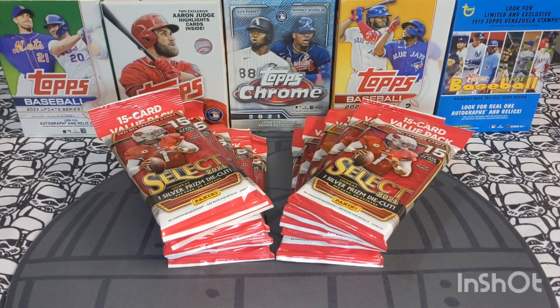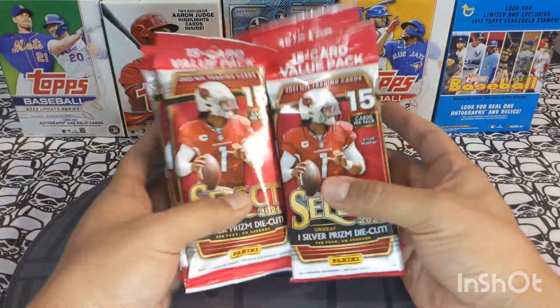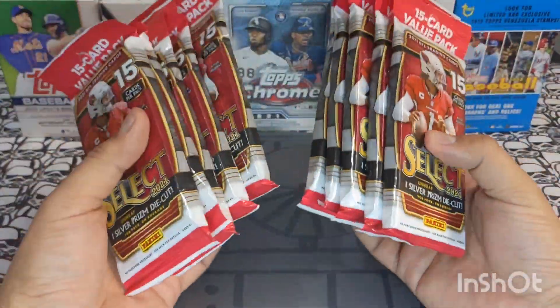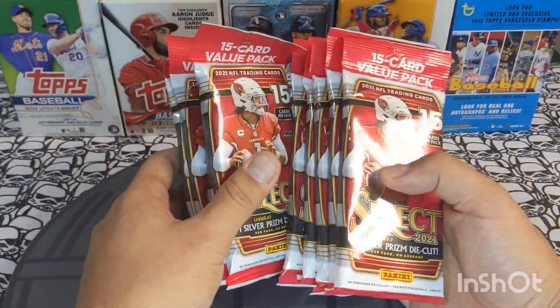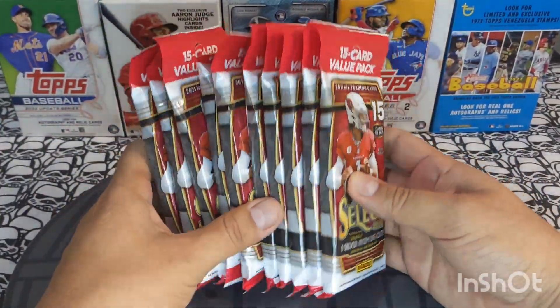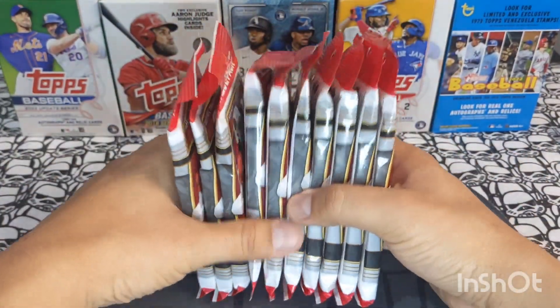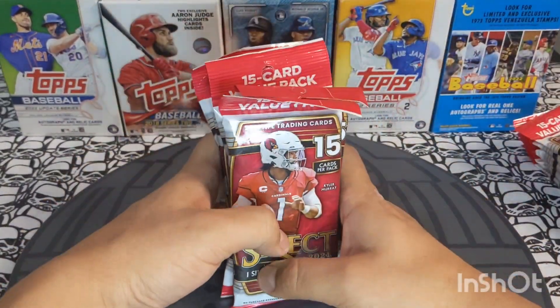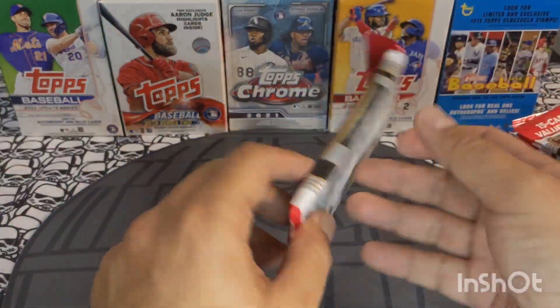Hey sports cards fans, Lucky Peter here with another personal rip. Today we got something different — we got Select Football 2021 value packs. I love Select Football — it's fun, funky, all sorts of different colors, die cuts, zebra, snake skin, tie dyes. It's a weird funky product I love. It's a nice rip, it's fun to break, so let's rip into it.